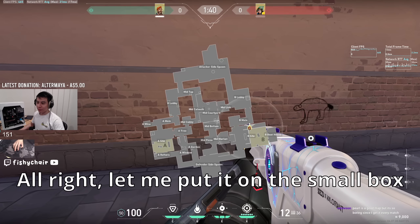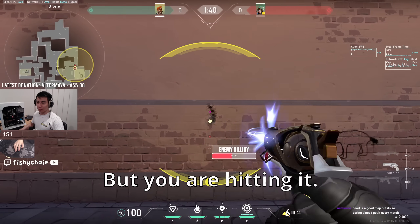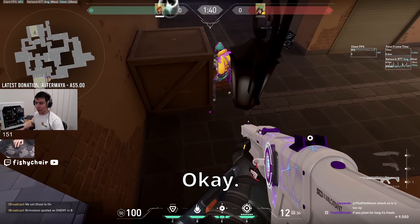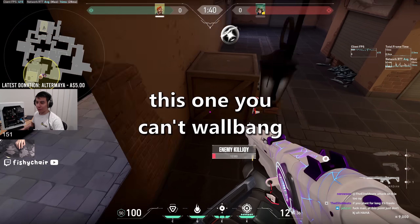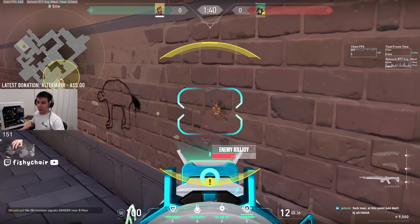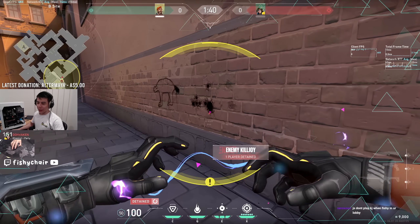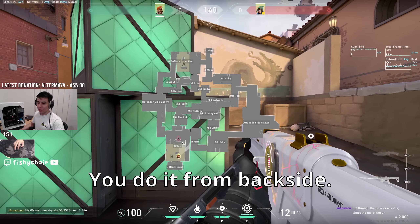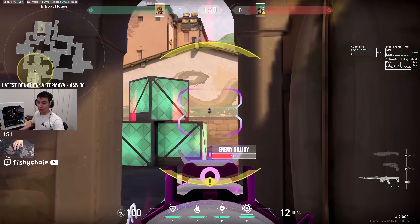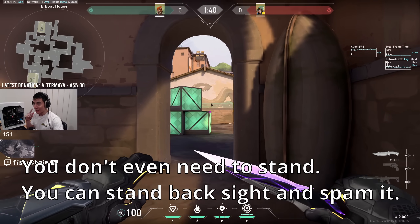All right, so this is the B-Main one. Let me put it on the smoke box. Wait, you are hitting it — you're hitting the top of it. So you can hit it as well. That's hard. You're doing it from back to side? Otherwise I don't think it's really flickable. There you go, you're hitting it. You don't even need to stand on top of the Radeonite box — you can stand back to side and spam it.